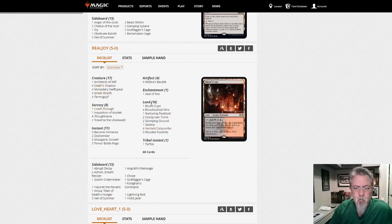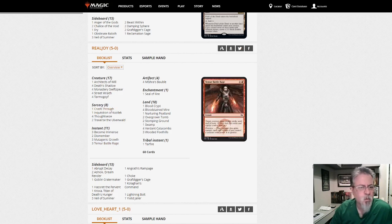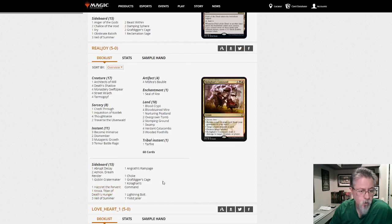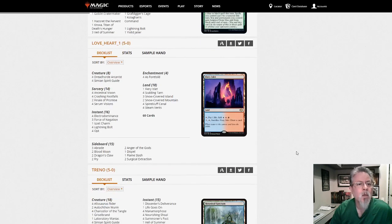Real Joy with Mardu Shadow — Jund Shadow with Traverse, one Crash Through and three Temur Battle Rage. The crash through might be the card draw over the fourth Temur Battle Rage — just diversifying your threats. Side has Ixalan's Binding, Jailer, Akroan Hoplite, Veil of Summer — yeah that's solid.